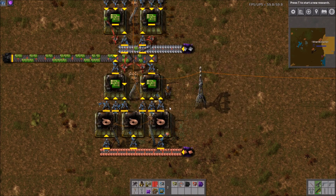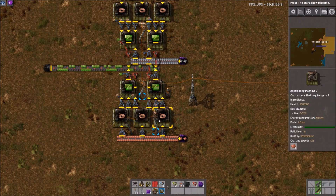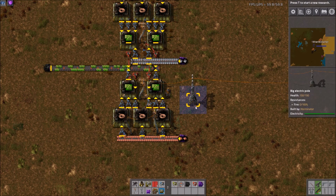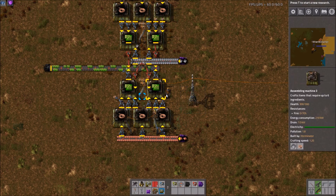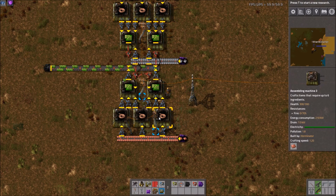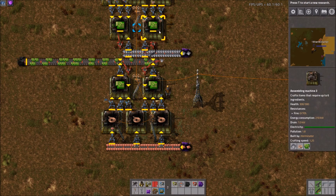A quick note: we're not taking into account the actual assembler crafting speed, because we're using all the same level machines, so we're just going to go off of base rate, which is essentially one. It's just a lot easier to calculate and still pretty much works out.